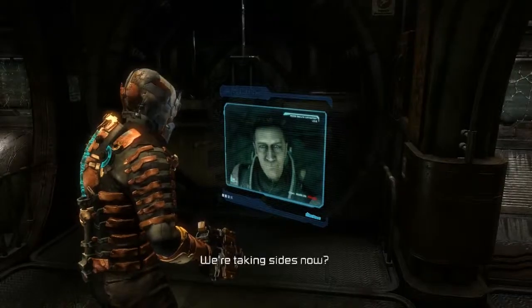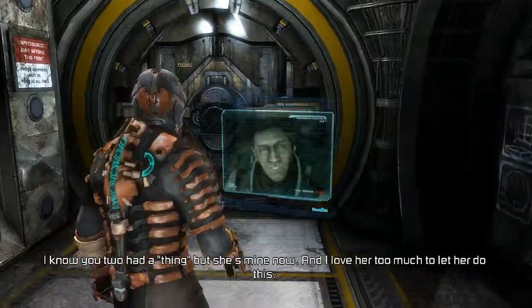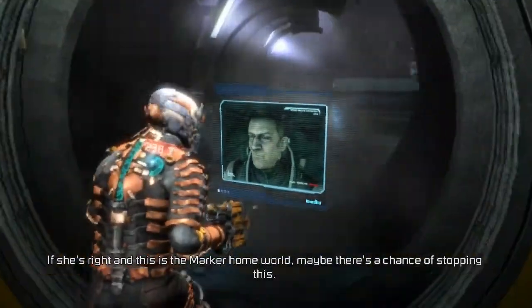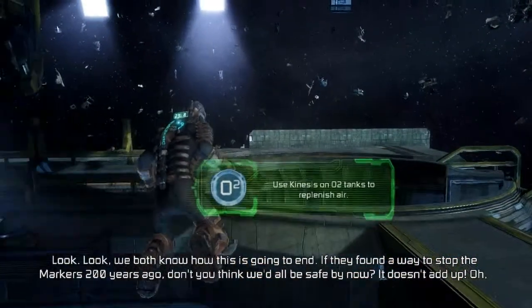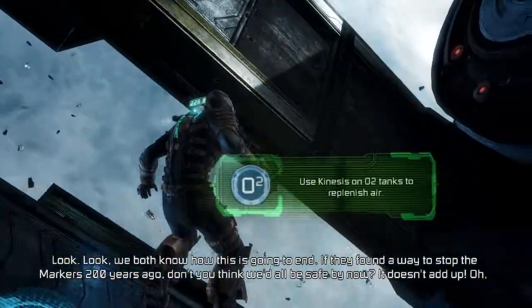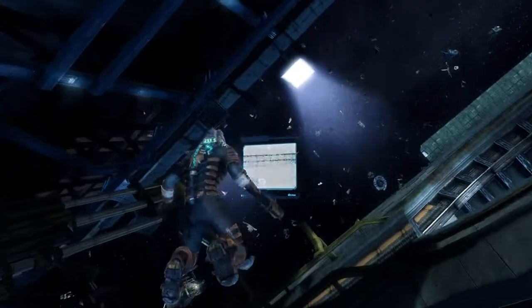You're on my side. We're taking sides now? I know you two had a thing, but she's mine now, and I love her too much to let her do this. If she's right and this is the marker of Home Rule, maybe there's a chance of stopping this. But we both know how this is going to end. If they found a way to stop the markers 200 years ago, don't you think we'd all be safe by now? It doesn't add up. I get it — you think you and her... well, forget it. She's oriented, alright? We'll see about that.